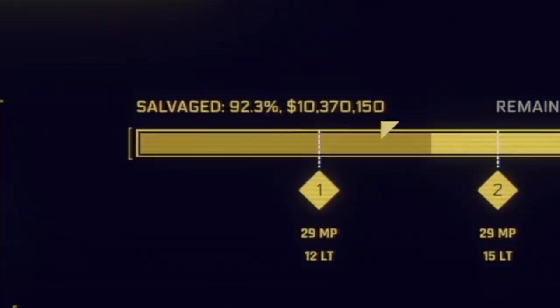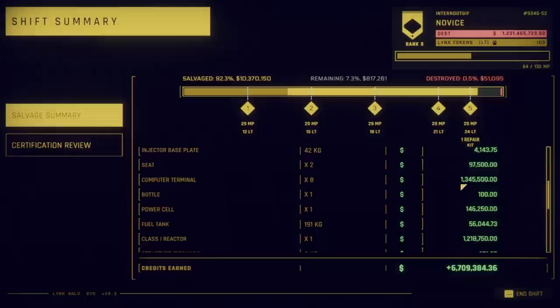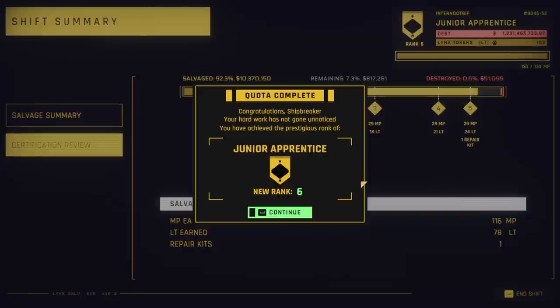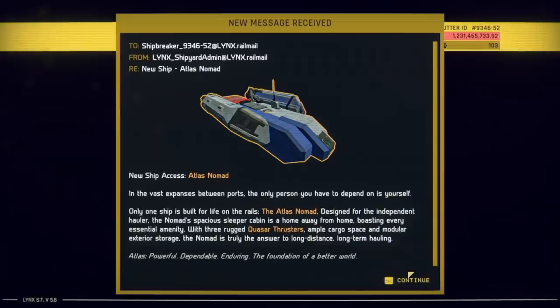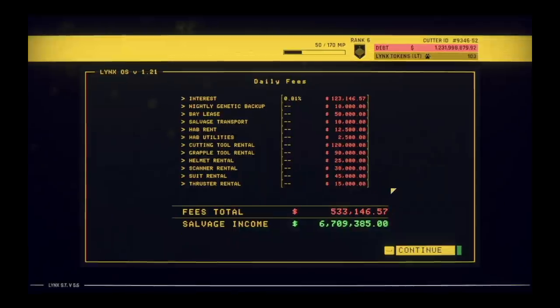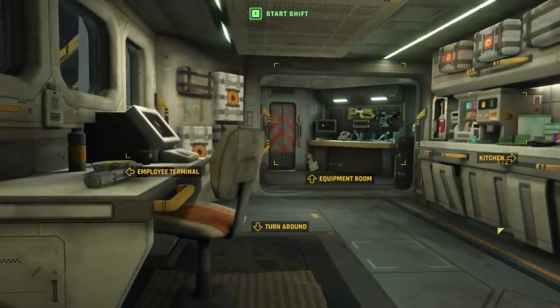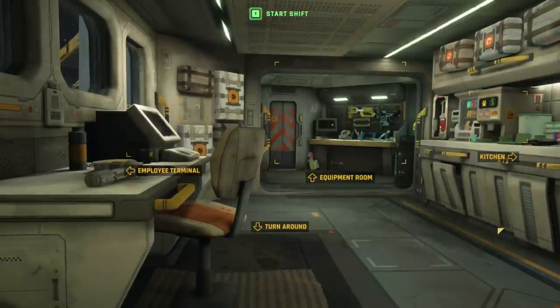Six million from that cut, which gives us a total salvage of ten million dollars worth. That was a fun ship — there are a lot of expensive bits on there. Like, all those computer terminals we salvaged were already over a million — that is crazy. We get a new Shipbreaker Ready rank, rank six. I think that gives us some new stuff to play with, and we get a new ship as well — an Atlas Nomad, that looks fun. But we still have to pay a whole bunch of fees after the shift is done, so we get a little less than we wanted. That's going to be for another video — hope you guys enjoyed this one. I have a lot of fun with this game, so if you want to see more, definitely let me know. And sub to Intern.